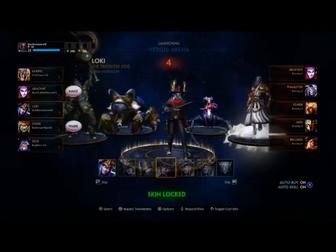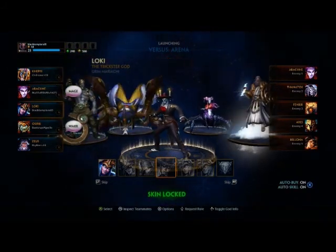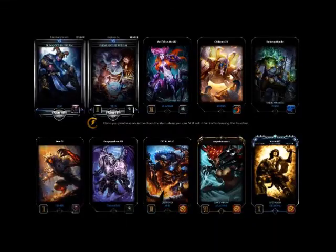So, it's Thanatos, Arachne, Fenrir, Ares, and Belenor on one side, with Khepri, Arachne, Loki, Osiris, and Zeus on the other. Quite unique teams.